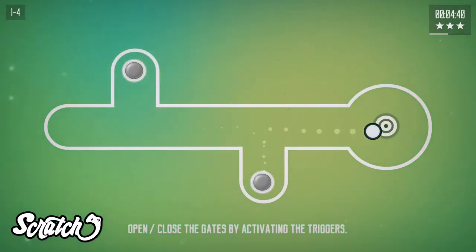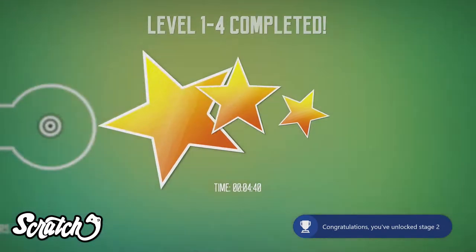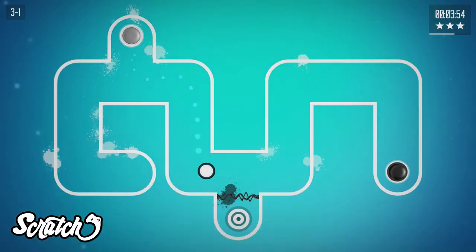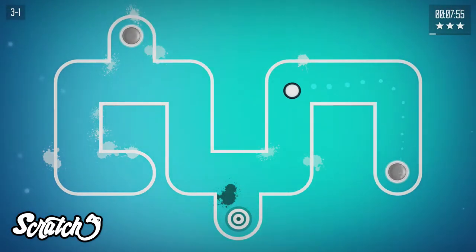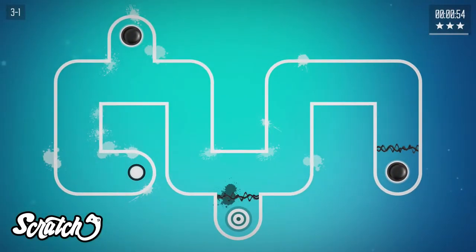Which sounds pretty easy — well, if you're a pro at the game Operation as a kid, then you might think so. The challenge in this game, just like in Operation, is don't touch the sides. Touching the sides or any other hazard will send you back to restart the level. The controls are simple: one thumbstick to move your circle and one button to control your speed.